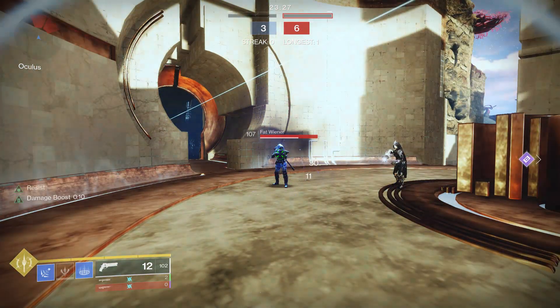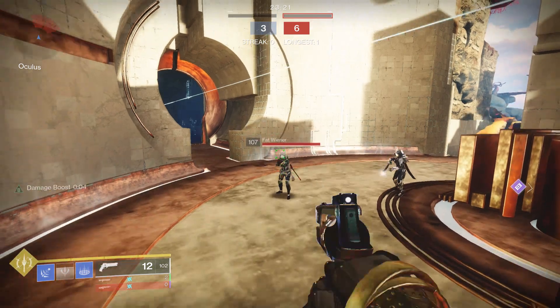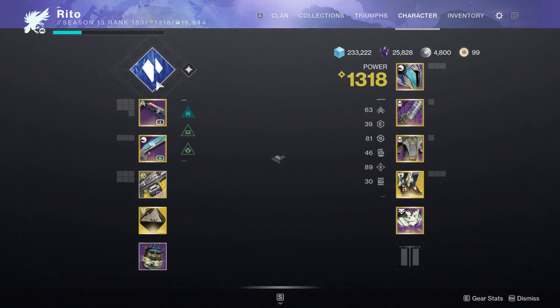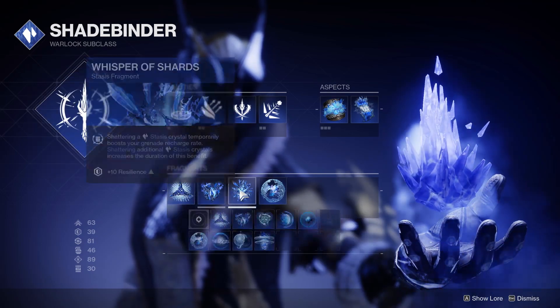Next we have the weakest stasis subclass — at least it was. The warlock melee now does 30 damage instead of 80 I think it was, so this is a flat-out nerf, nothing special besides it doing less damage. I'm not sure why I'm getting 30 and then 11 as well — as you can see — if someone has an explanation for that I'd appreciate it.